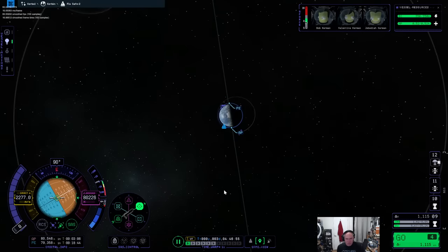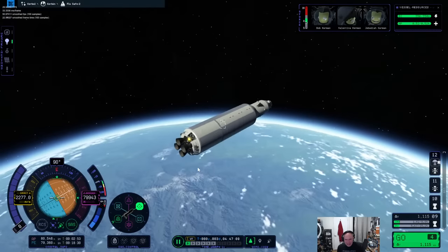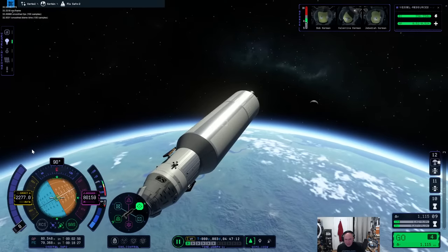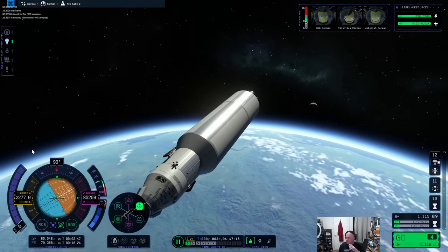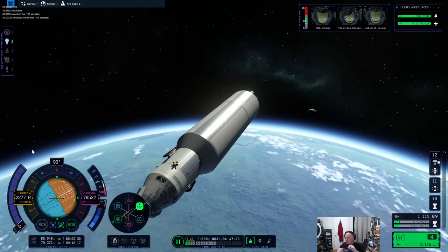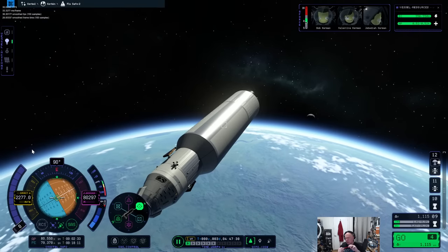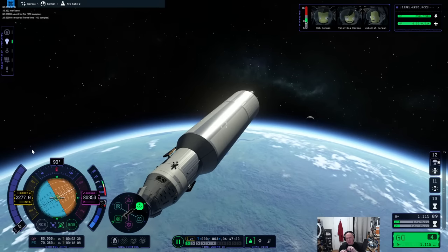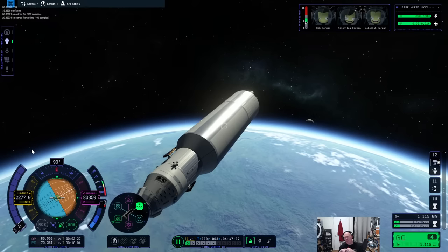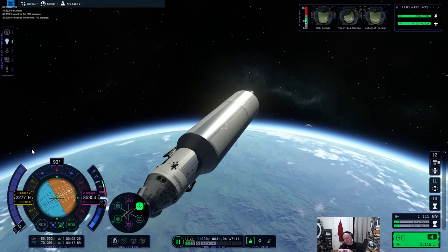I'm just going to inject myself and then we're going to make a transfer. There's the moon — if only we were going the opposite direction. There's still a lot of broken stuff with ground vehicles. The cargo bay open/close aero bug from KSP1 is there too — a lot of interesting cross-pollination between bugs. KSP1 $7 early access had a lot less content than KSP2 early access, let's be clear on that.